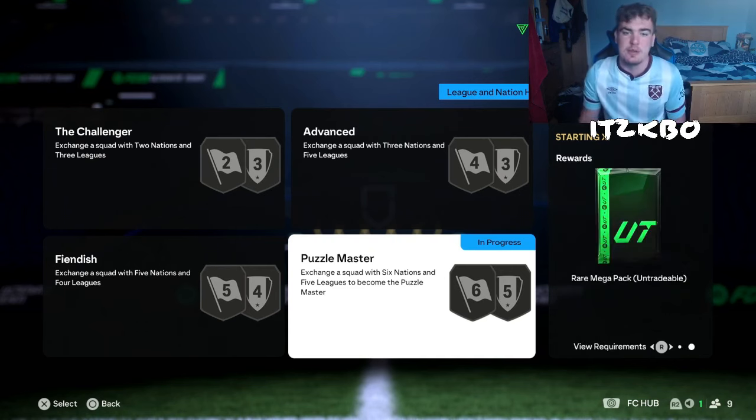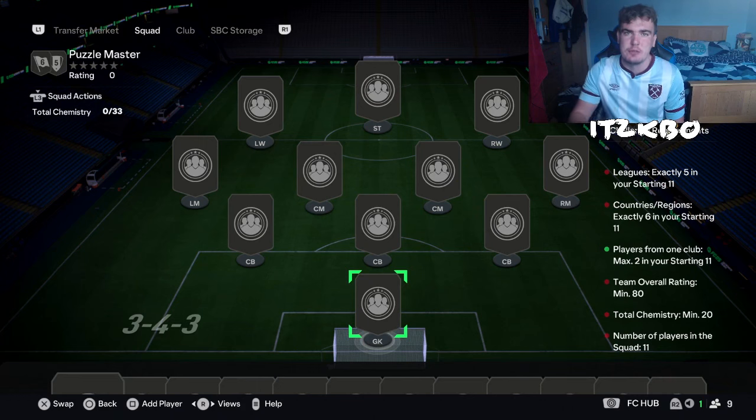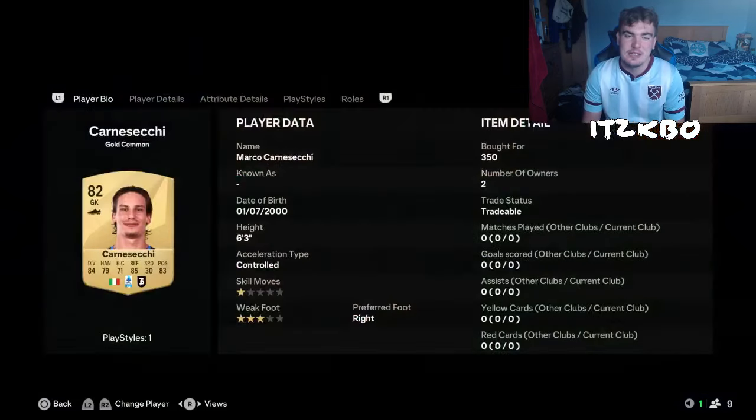You get a rare mega pack for it though — it's a 55k pack — and this will only cost you 3.2k if you've managed to bid on the players. I'll show you all the average prices at the end because they're pretty helpful. We're going to start off in goal with this man right here playing for Atalanta. We've got Marco Karneschi.